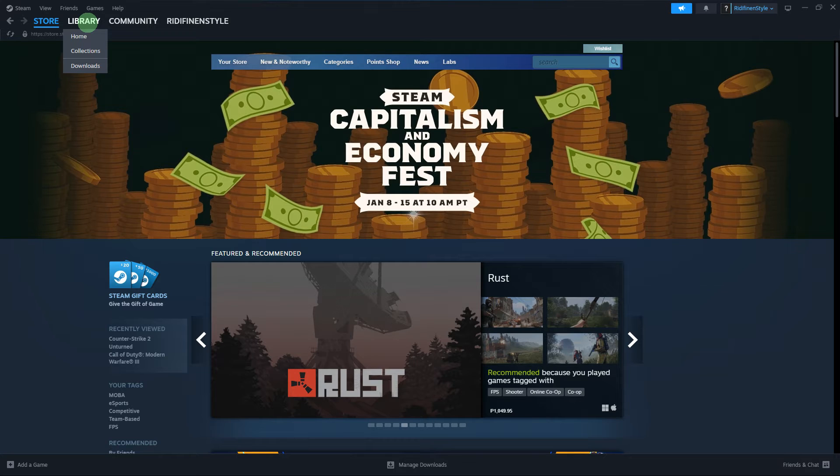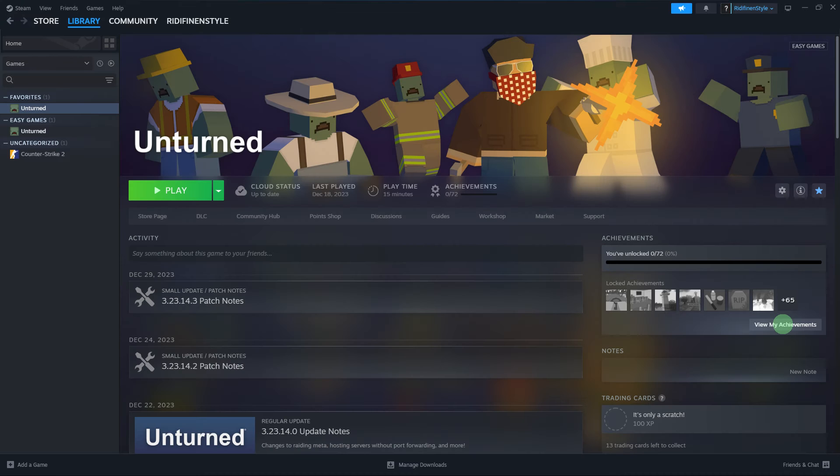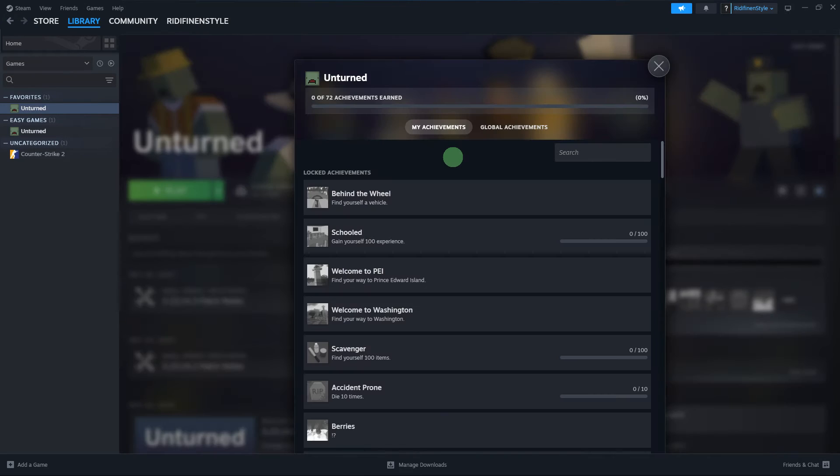To reveal hidden achievements on Steam, you can follow these steps. The first step would be to navigate to your library, choose the specific game, and locate the achievements section. Click on 'View My Achievements.' Now in the My Achievements section, you'll find a list of hidden achievements. By following these steps, you can uncover and view the hidden achievements associated with the selected game on Steam.